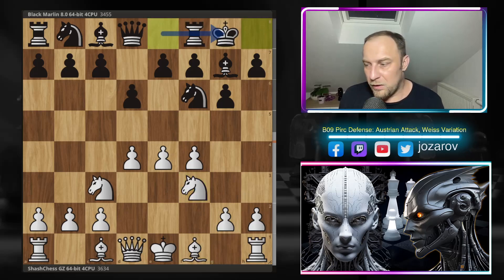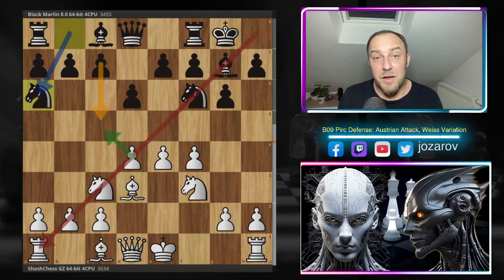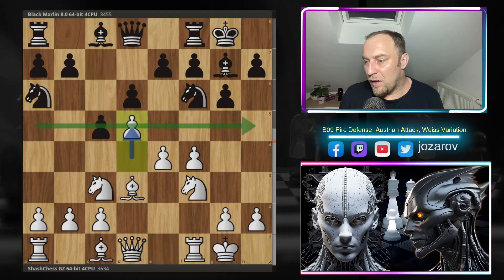We've now reached the Austrian Attack, the Byrne variation, with bishop d3. Black plays knight a6, playing in a sort of Benoni-ish style - Black is trying not to push the c5 pawn immediately. The knight on a6 supports the c5 advance and tries to open the diagonal for the dark-squared bishop, which is of course the most powerful piece in Black's camp.